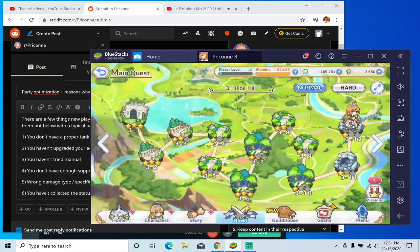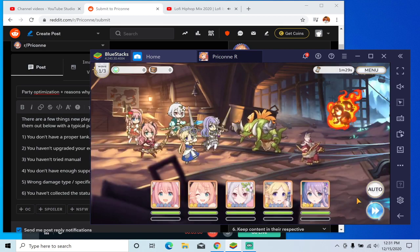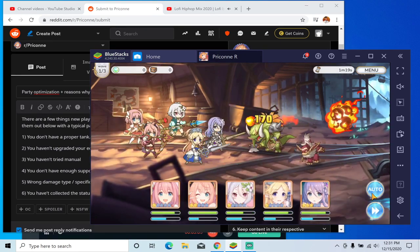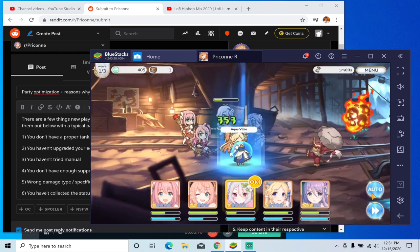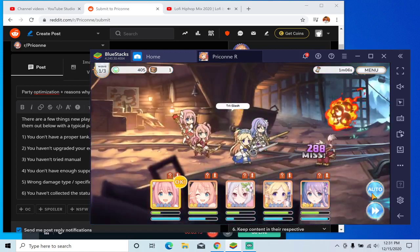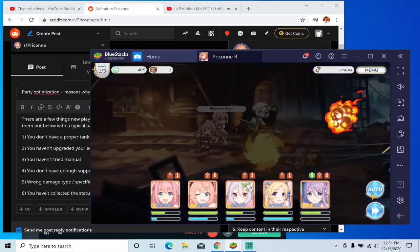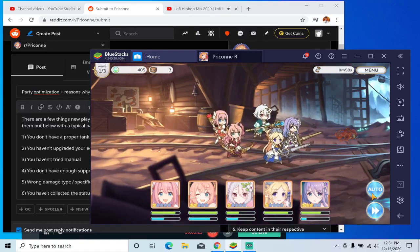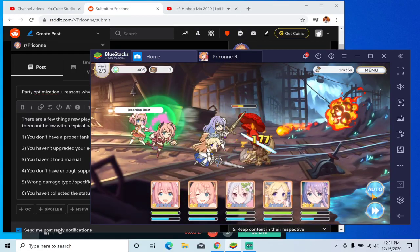If I begin battle right now, I actually won't be able to clear this on auto. When you play on auto, the computer just uses skills when they're ready — it's not going to time them well, and a lot of healing potential will go to waste. You can see there's some overhealing going on. Union Bursts are usually not that big of a deal, but heals — they can really overheal and you waste a lot of that potential.